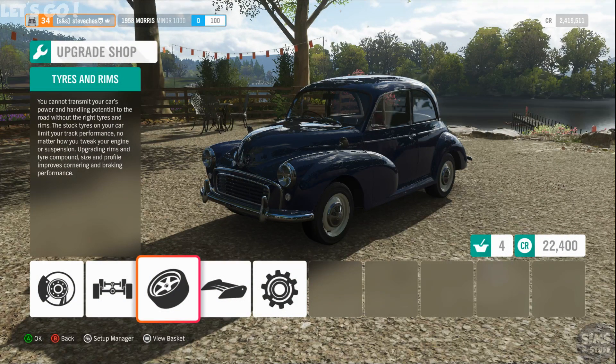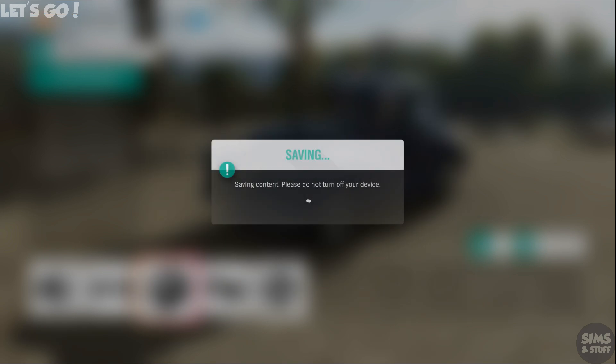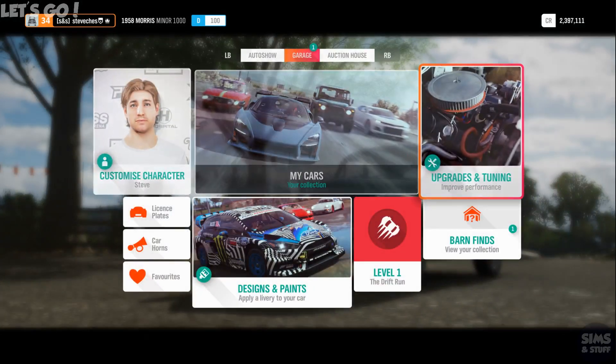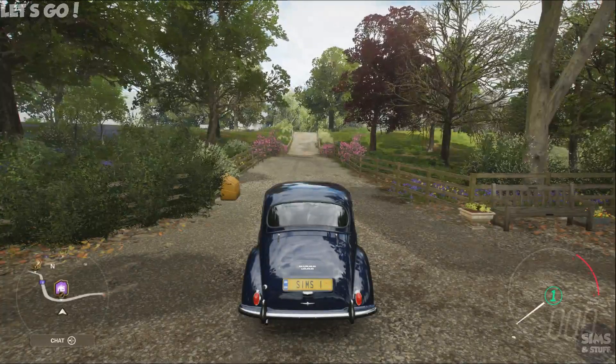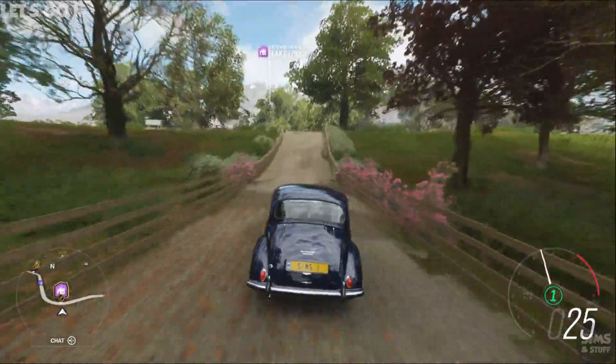Peak power is still 37 horsepower. We've added weight but we've improved grip. So it's going to get slower, basically — but we've got four-wheel drive and better tires, even if it's not going to be any quicker.